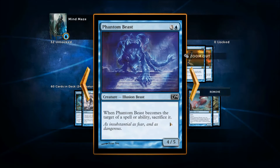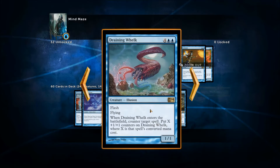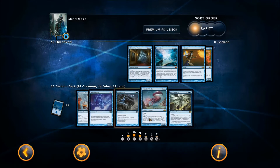Phantom Beast costs the same as the dragon and is only a four five, but still a good card. Mind Control — you always need that card in your deck. Draining Welk: counter a high mana cost card and it becomes a very powerful flying illusion with flash — really, really strong. Royal Elemental is the only non-illusion creature in my deck, but I absolutely love it — it just wins games. Costs six for a three two, and whenever you play a land you take control of any enemy creature you like.